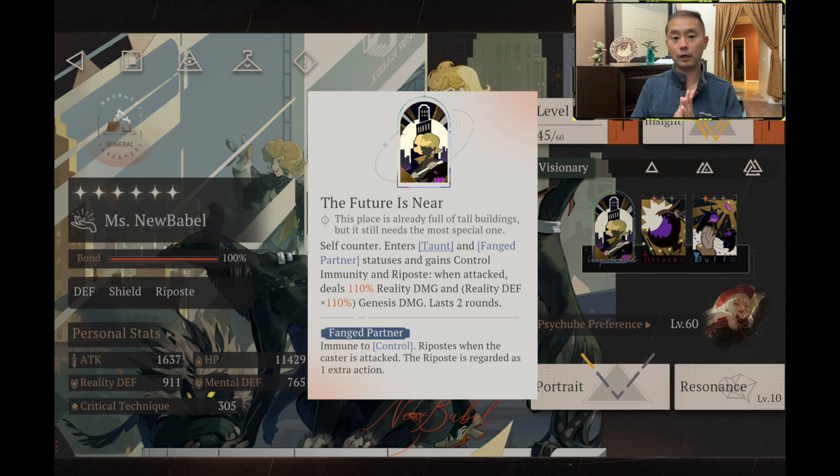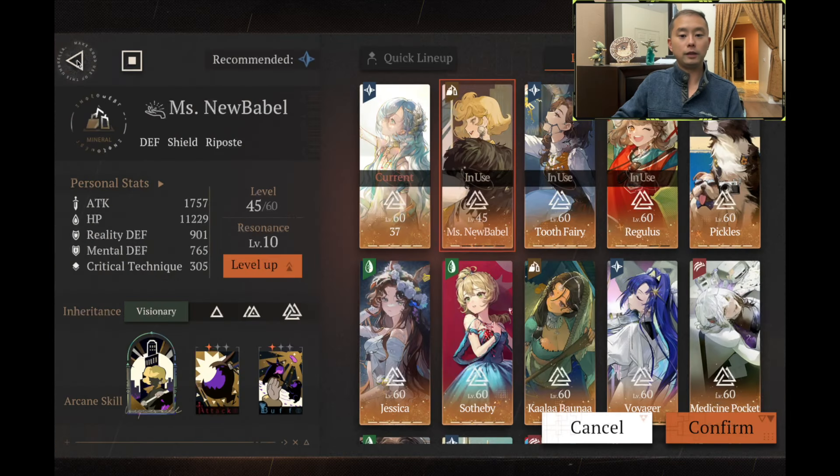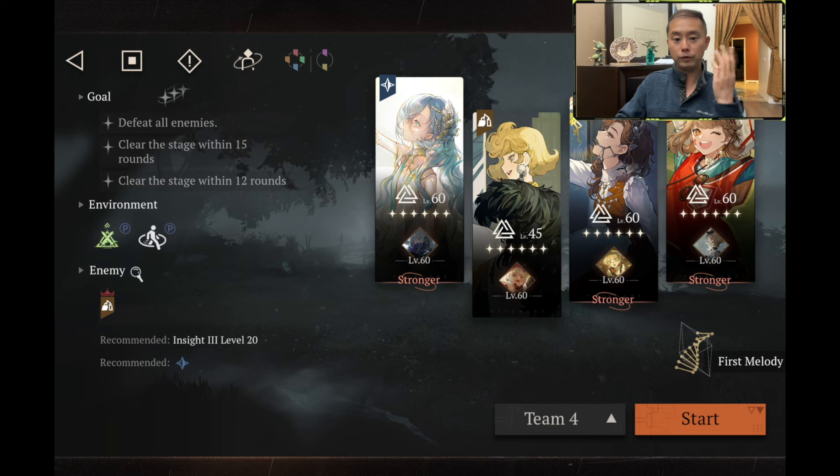That's actually the first team I want to showcase. I want to show you the viability of each one of these three follow-up archetypes, and we will have a control where I feature these three follow-up attack teams and see if they are able to compete with a vanilla good stuffs team, where you pair 37 with Regulus and Tooth Fairy. So let's begin with the first follow-up team: 37, Miss New Babble, and Tooth Fairy.